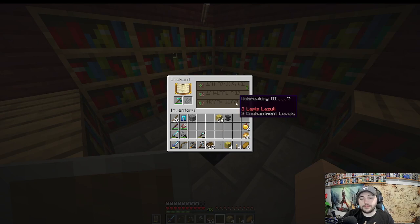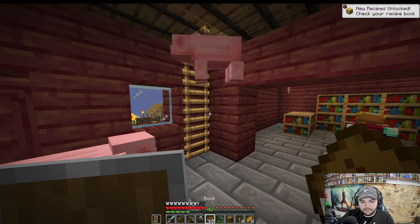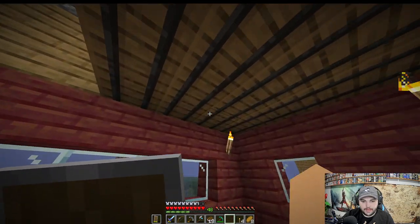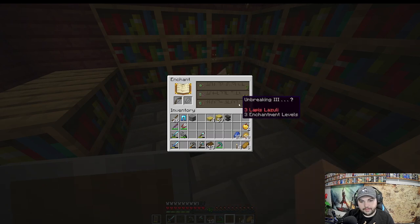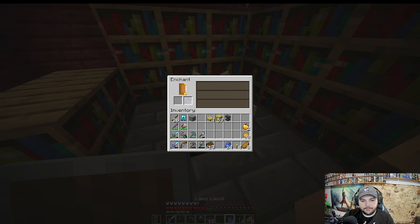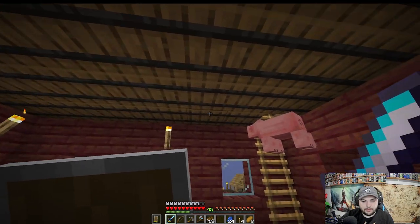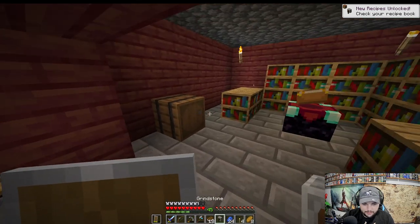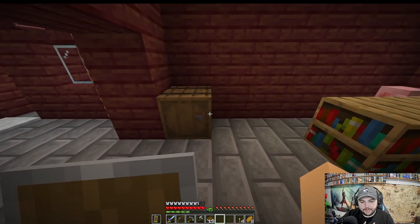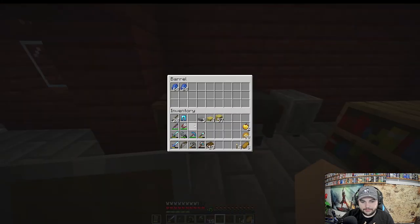We're getting 30 levels — we can get Fortune Three or Efficiency on a pickaxe. Let me make some barrels for our lapis and books. Got a decent bit of lapis. Let's also make a grindstone so we can disenchant. I'll put the grindstone here, anvil here — got the full setup going. We can keep books in the barrel.